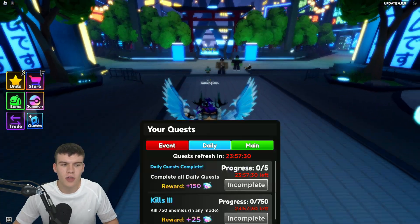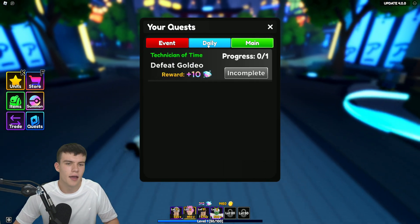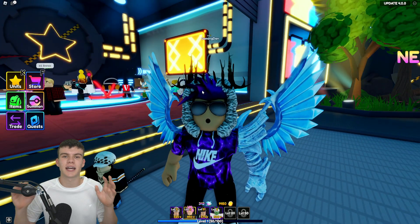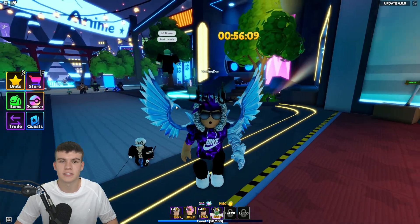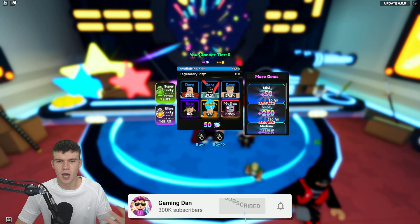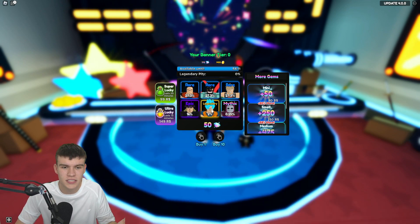I have a notification on the quest tab but it doesn't look like I have a quest to collect. I do have some gems though, and I want to summon some characters. Hopefully we can get something decent — there's a mythic and a legendary here I've never seen before, so it's going to be quite exciting.